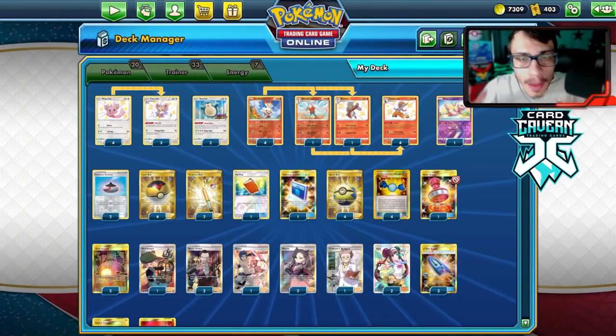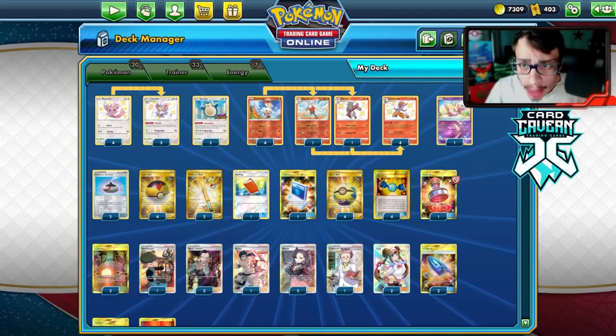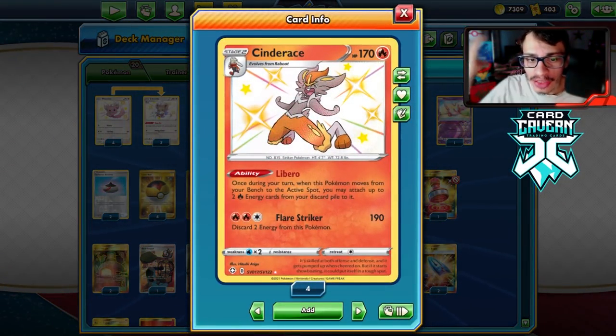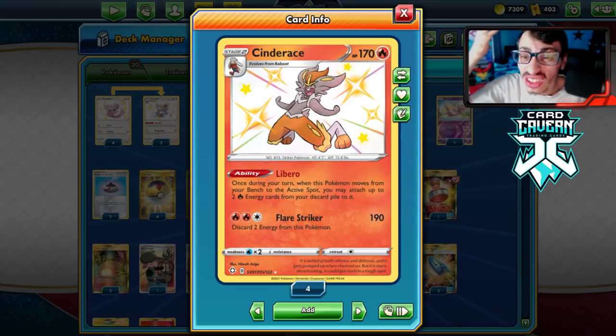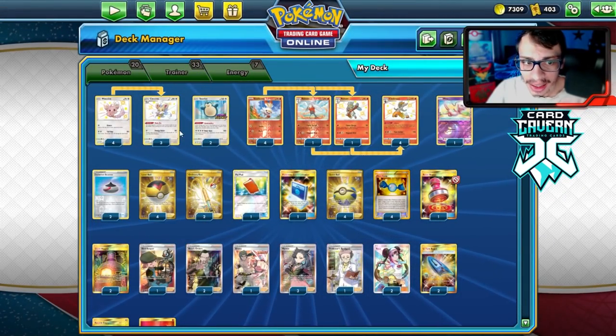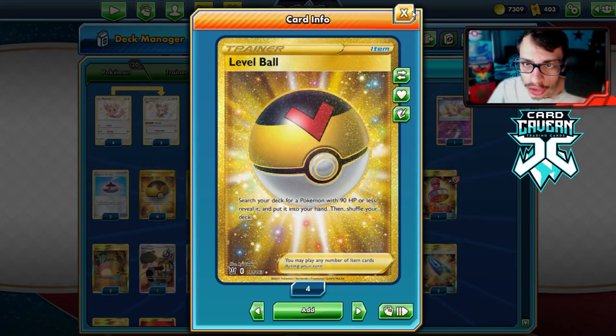Welcome back to a brand new PTCGO Battle Styles video. Today we're looking at a very good budget deck you can play right now in standard format: Flare Striker Libero Cinderace. This deck is great — there's no Dedenne, no Crobat. We're playing a Cinccino engine, which is very good thanks to Level Ball allowing us to find our Scorbunny, Raboot, Minccino, and Cinccino.